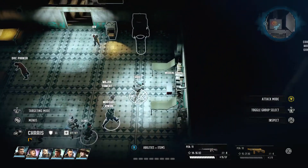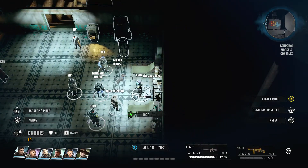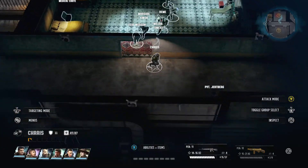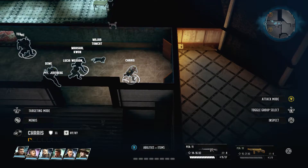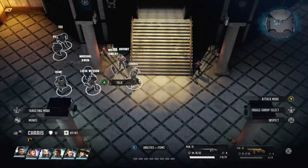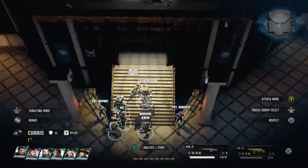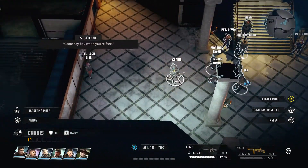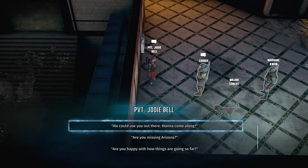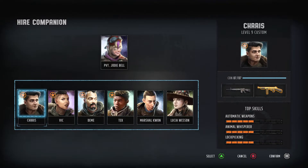Irv is probably trying to make clones, which I guess is bad. I don't know too much about the Wasteland story. A message says 'Come say hey when you're free' — Private Jody Bell: 'I'm feeling much better now, ready to help out anyway.' Ready when you are — nice!